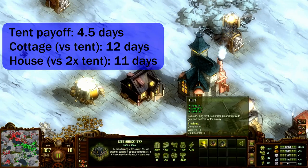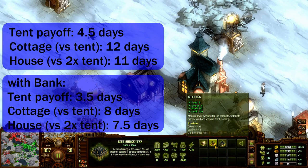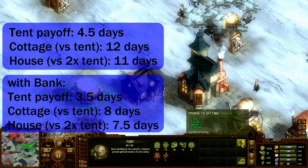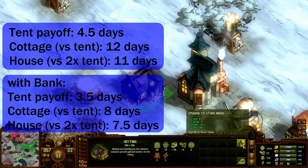And all of these are a really long time. Luckily, having a bank nearby improves the gain from the upgrades by a good bit, and reduces the time it takes for the initial investment to pay off. With a bank, tents only take three and a half days to pay off. The tent upgrade to cottage only takes eight days, down from 12. And the cottage upgrade to a stone house takes seven and a half days, down from 11.